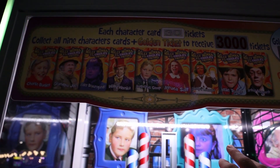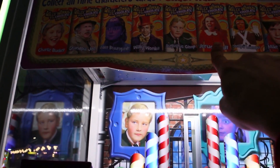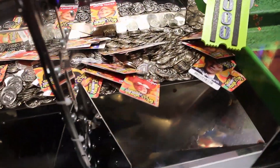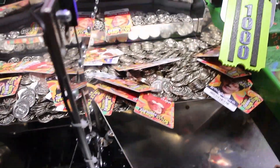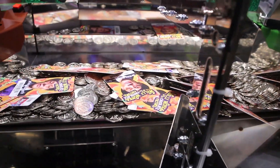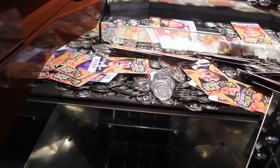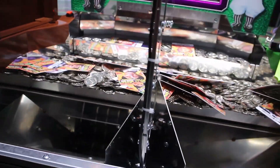Here's what I have so far as characters — the rest are duplicates. One, two, three, four, five characters. We need four more characters: Slugworth, an Oompa Loompa, Veruca's character, and Augustus. Veruca's there, Slugworth is there — that's two. The Oompa Loompa is right there under Grandpa. The only one I'm not seeing is Augustus — where are you at, bro? Let's keep playing and see if we can get him.